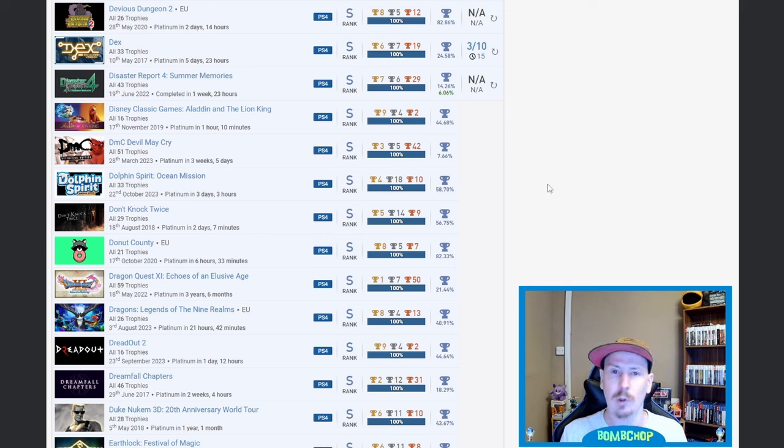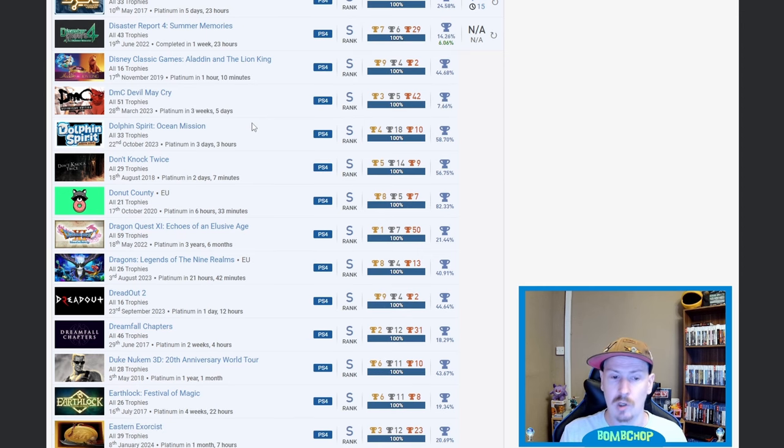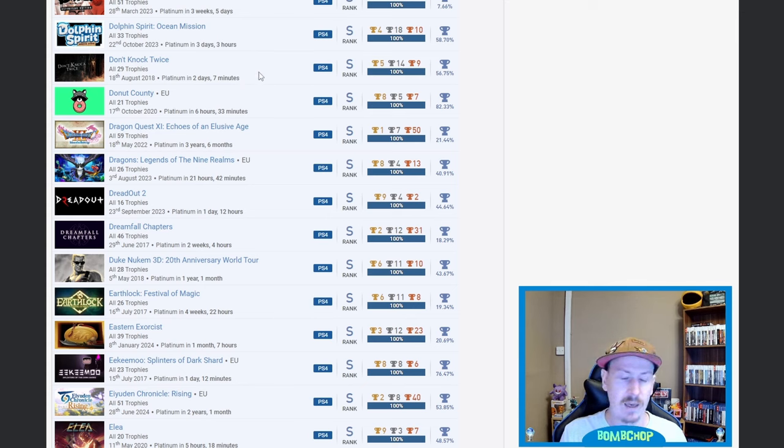DMC Devil May Cry — nice, 7.66%. Dolphin Spirit Ocean Mission — not a clue. Don't Knock Twice — horror game that I own but I've never seen any gameplay. Donut County — nice, very common platinum but you gotta be in it to win it. Dragon Quest 11 — beautiful game, absolutely amazing, one I want to go back and finish myself but just too much. Dragons: Legend of the Nine Realms, Dreadout 2, Dreamfall Chapters — no idea on those three.